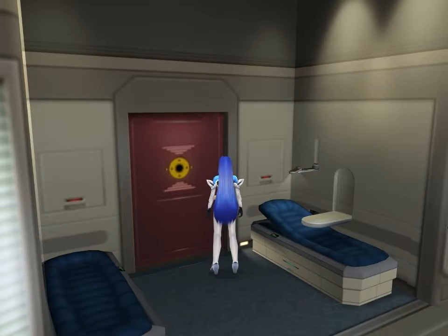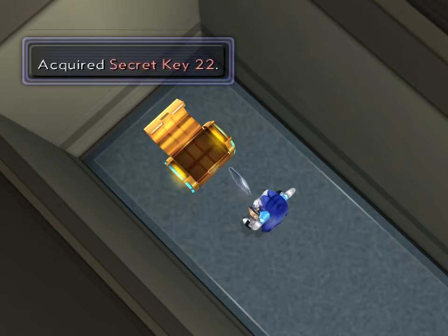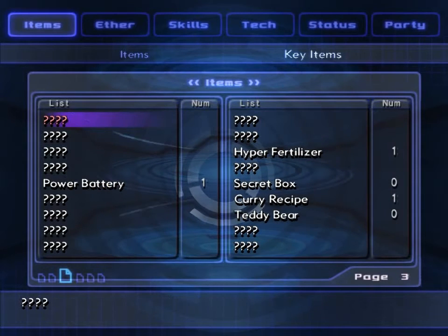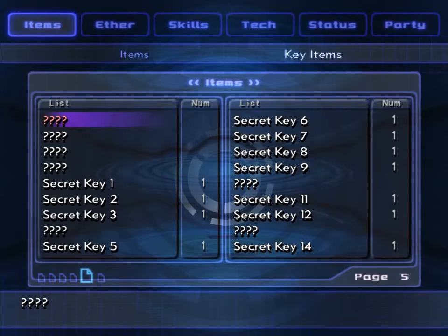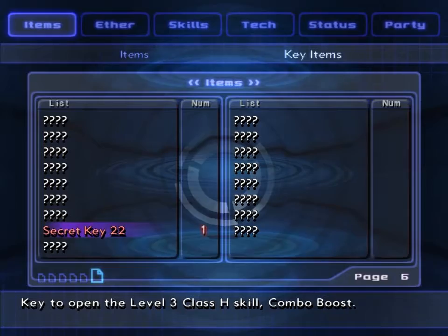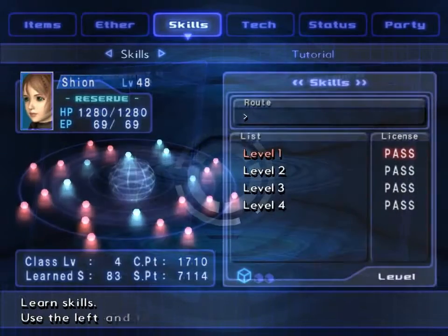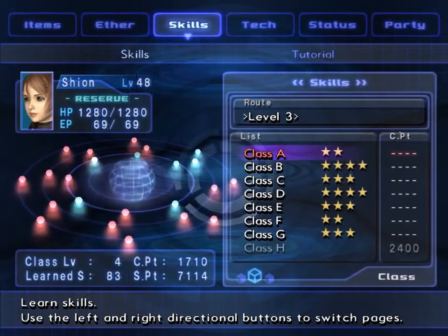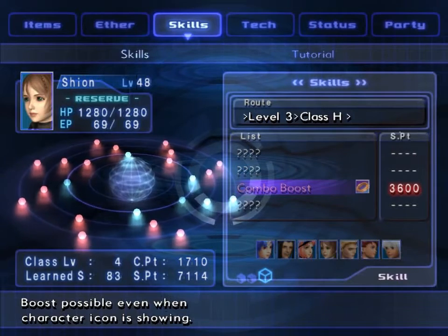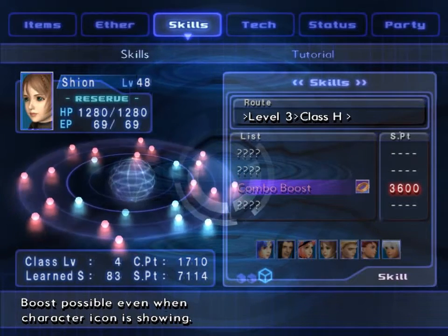Segment address number two decoded! It's open. Thank you. What goodies do we get? Secret key 22! That is going to be... all the way down here. Level three class H skill combo boost. Boost possible even when character icon is showing. Oh, that would be good.